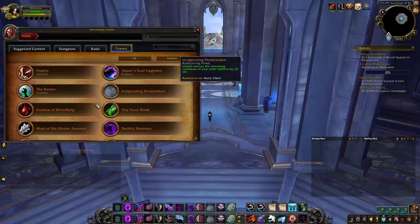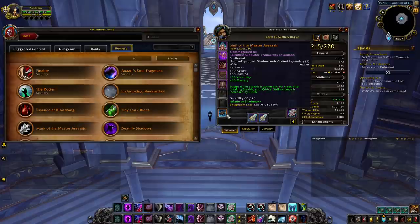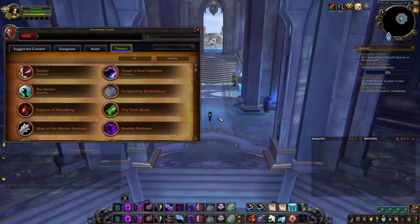I personally prefer Master Assassin at the moment, so it's the one I crafted and the one I push Gladiator with. Once I get enough Soul Ash, I will also craft Invigorating Shadow Dust as I really want to try it on the ladder. You can pick whichever you prefer — both are really good. I know some high-rated rogues such as Peekaboo prefer Master Assassin like me, while other equally high-rated rogues such as Nash or Was prefer Invigorating Shadow Dust.